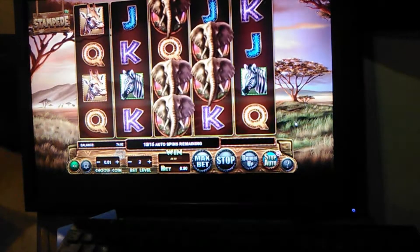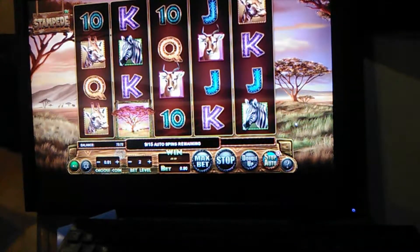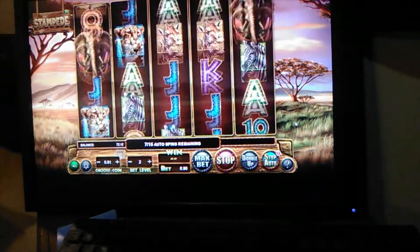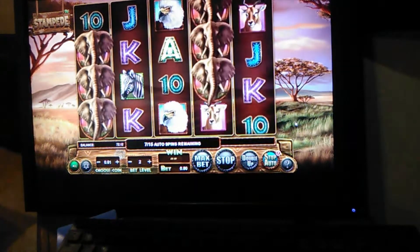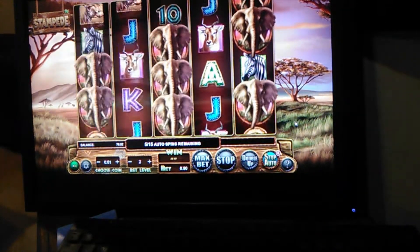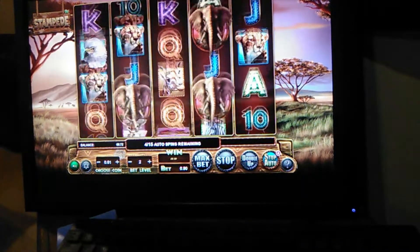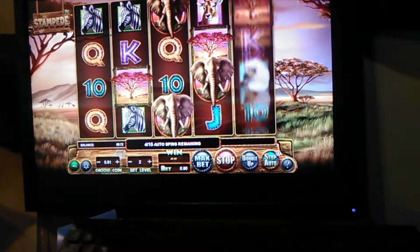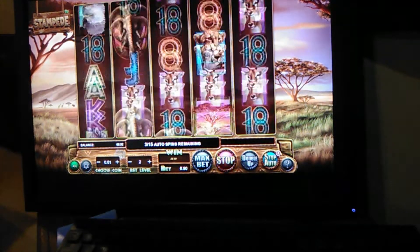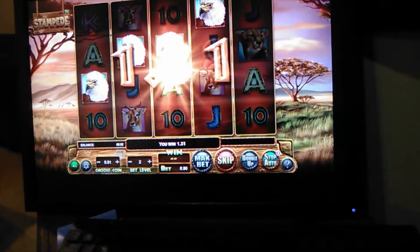We started at 77 and some change, so we'll know after the initial 12 dollars in spins how we did. That's a good way to keep track of it. Come on, give me some elephants or give me some trees — I'll take either one. Three trees or elephants. Two tree, three — had two of them, need that third one.